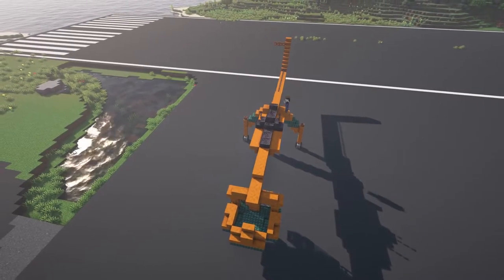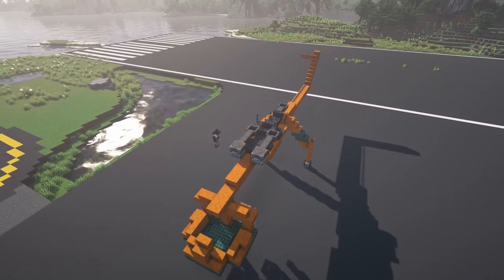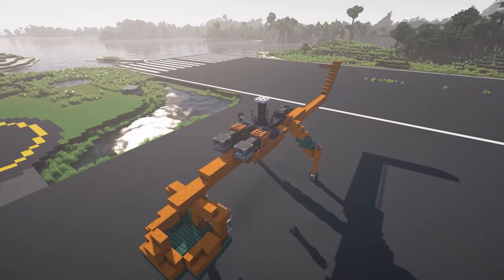The real life machine is powered by two 4000 horsepower Pratt & Whitney turboshaft engines. The Skycrane was designed so that it would have enough thrust from just one of its two engines to fly the helicopter when it was unburdened.